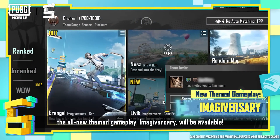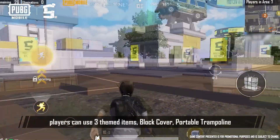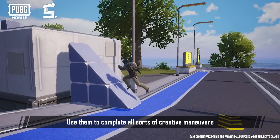On March 18th, the all-new themed gameplay, Imagiversary, will be available. In this new gameplay, players can use three themed items: Block Cover, Portable Trampoline, and the Dual Purpose Cannon. Use them to complete all sorts of creative maneuvers.